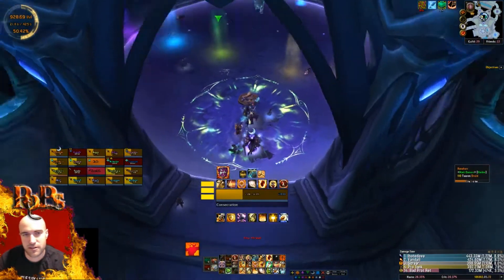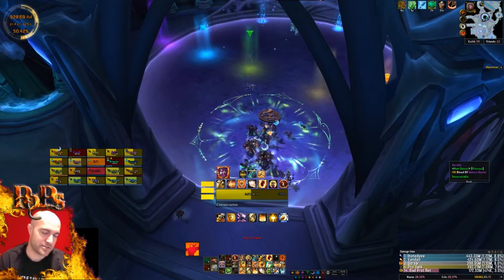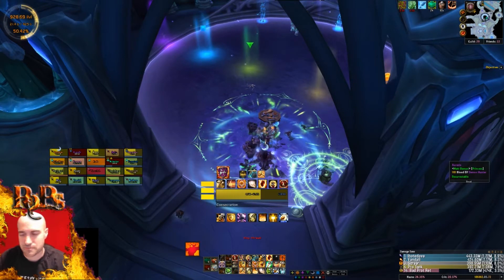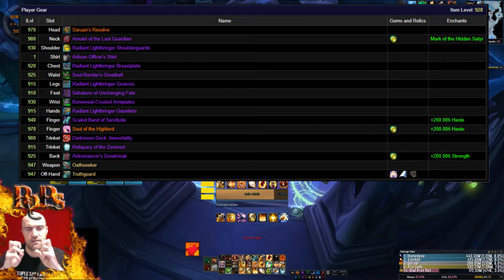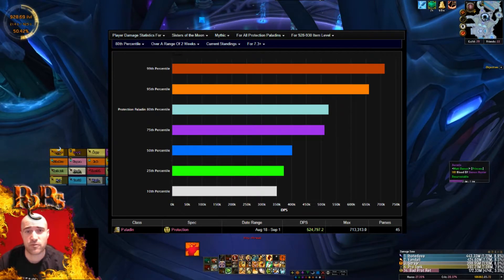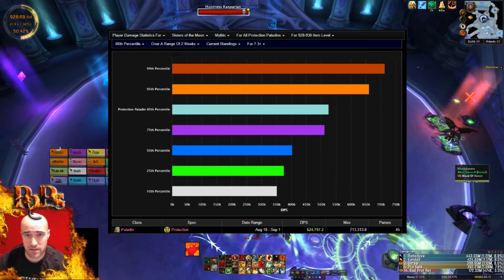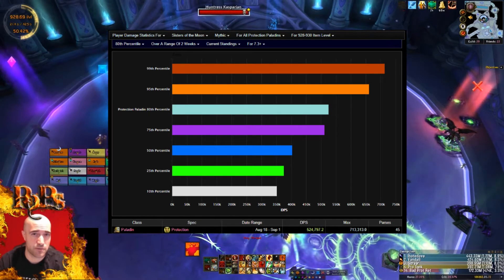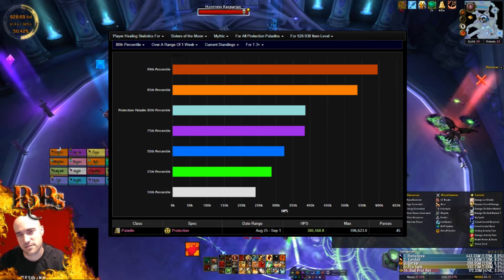It's really the same fight as heroic, just with more damage. Let's talk about the specific gear I'm wearing as Protection Paladin — a survival build including Sephuz's Secret, Soul of the Highlord, Relic of the Damned, and my Darkmoon Deck. For item level 928 to 930, you should be doing about 700 max DPS, 524 for the 80th percentile, and around 386 heals per second.